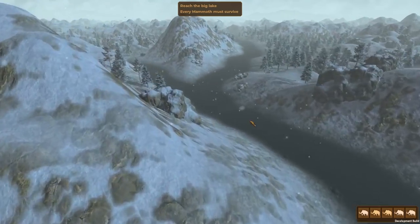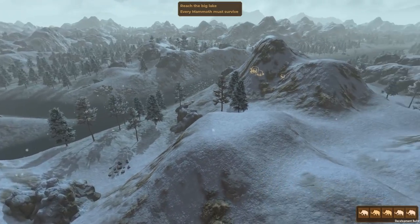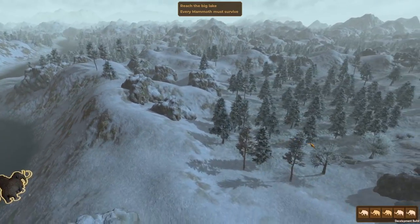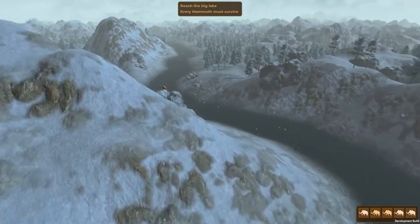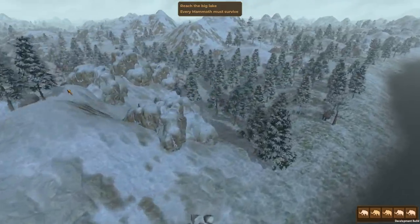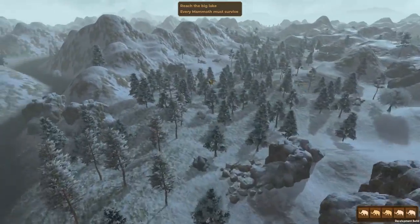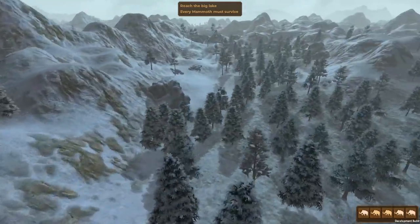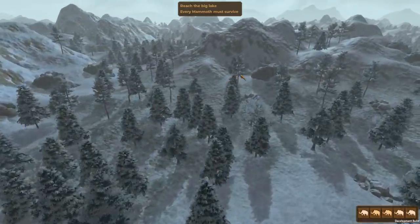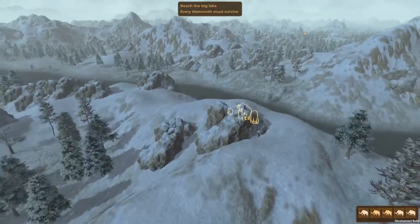Reach the big lake — every mammoth must survive. Where is that? The big lake must be along the river somewhere, so it's either to the left or straight ahead. Let's zoom around and look. Beautiful landscape though. There are even more river forks. We might have to watch out for a human village too — there's a chance that humans could attack us. We'll need to watch out for that. I don't see the big lake...